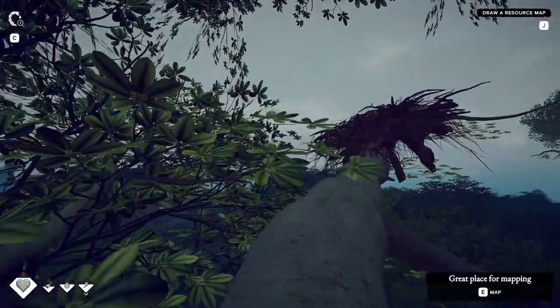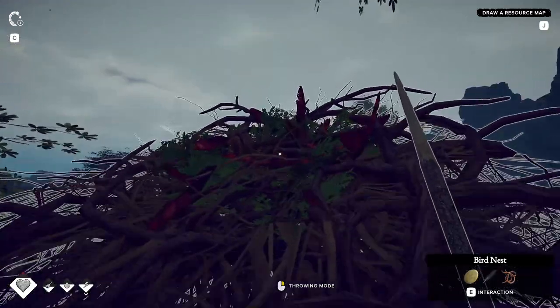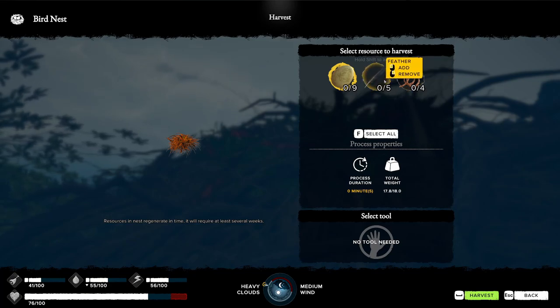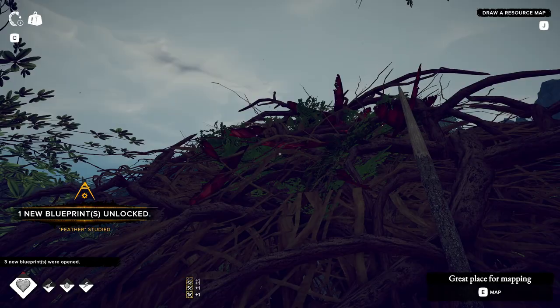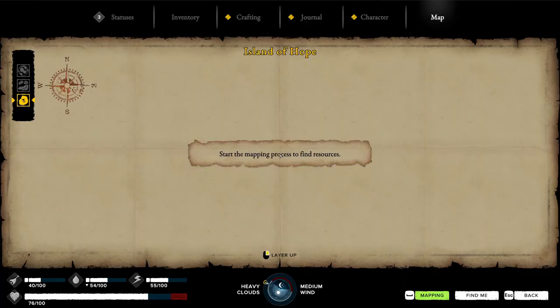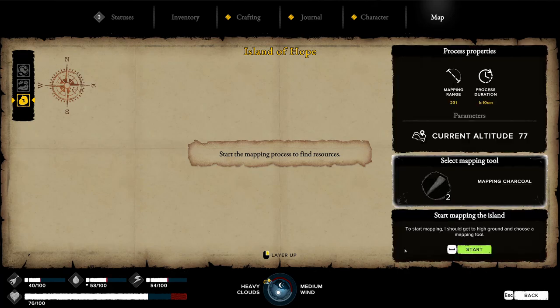I like that I can build something like this. That looks like feathers — what do I got in here? Nine eggs, five feathers, some worms. Let's just take the feathers for now. Map. Start the mapping process to find resources. Hit space to do mapping. Mapping range 231. Process duration: an hour and 10 minutes. Considering how long it takes me to put leaves on the ground, I think that's actually pretty good. Altitude 77. Mapping charcoal. Start.